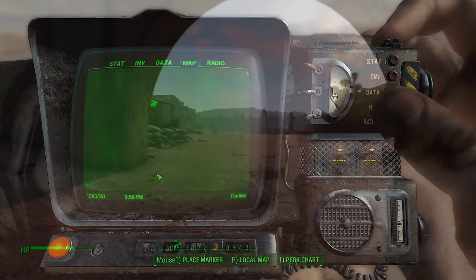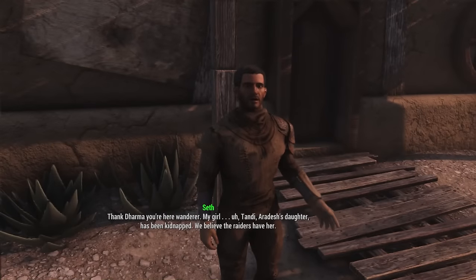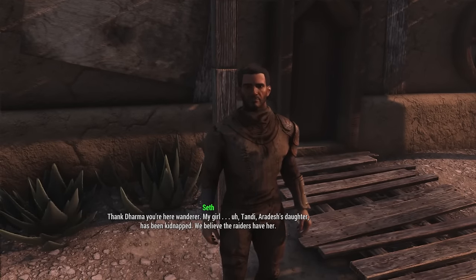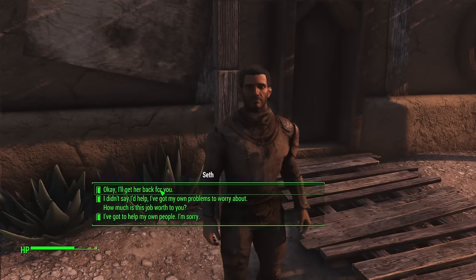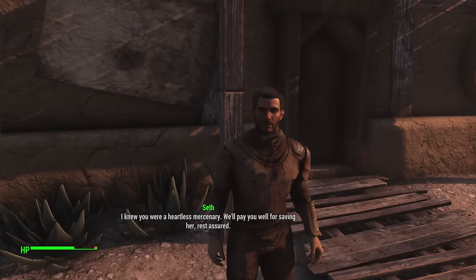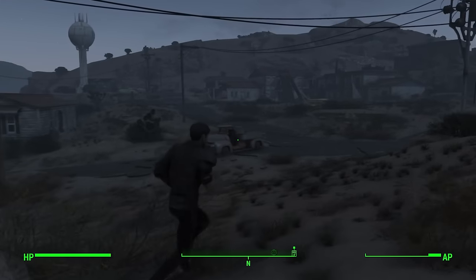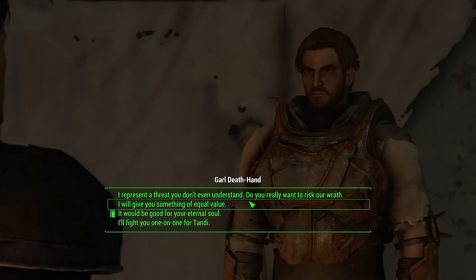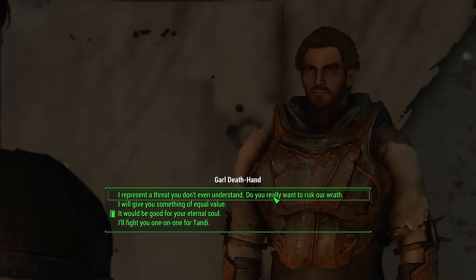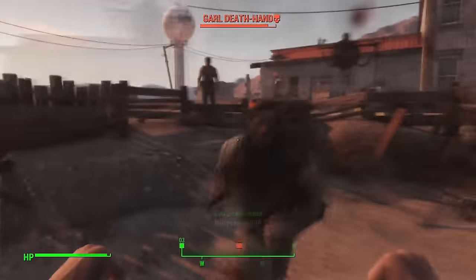Upon returning to Shady Sands, Seth will inform you of another quest — Tandy has been kidnapped, and not just by any old raiders. She's been taken by a group known as the Khans, and we have to save her. Seth somehow thinks it's reasonable to get mad that I don't want to save her for free, and then proceeds to gaslight me into doing it anyway. I can't pass up the opportunity, so we make our way to the Khans' encampment and I meet their leader. There are a few options to choose from, but I decided to challenge him to a 1v1, and like any true Chad, he accepted. We duked it out, I won, got the girl and the loot, and made my way back to town as the hero.